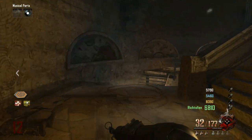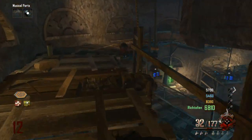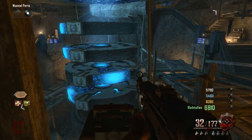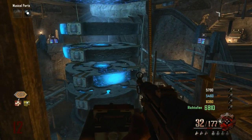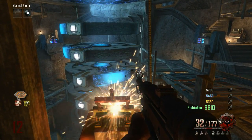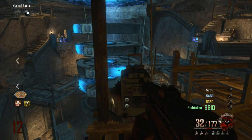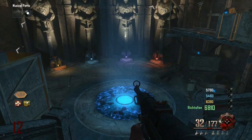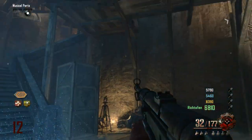Hey guys, Piff here, and I'm gonna show you guys how to do the Origins Easter egg. For the sake of time, I'm gonna try to do it in the shortest amount of time. I'm going to assume that you know how to build the staffs and make them ultimate — if you don't, I'll have annotations across the top. You're also gonna have to have the napalm monkeys.